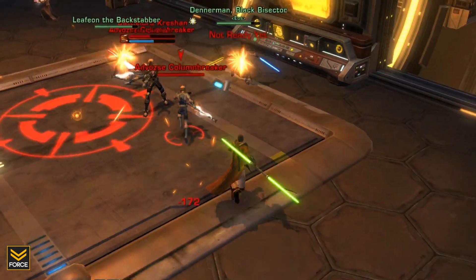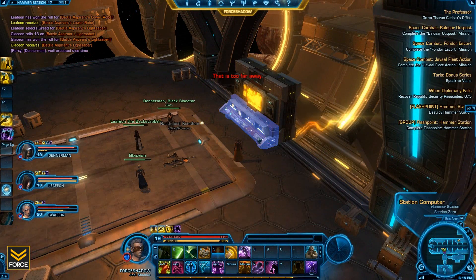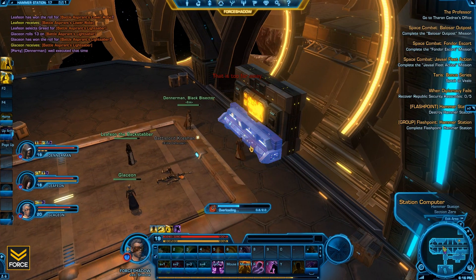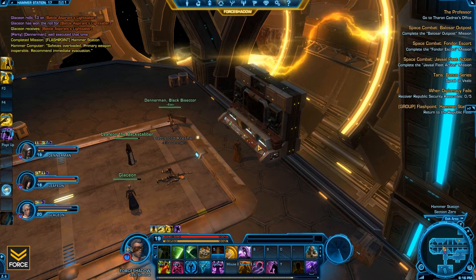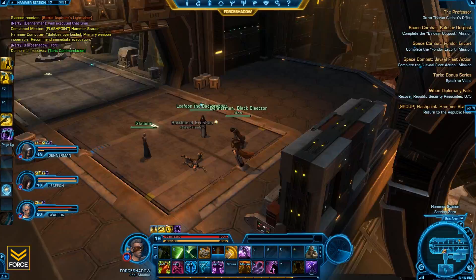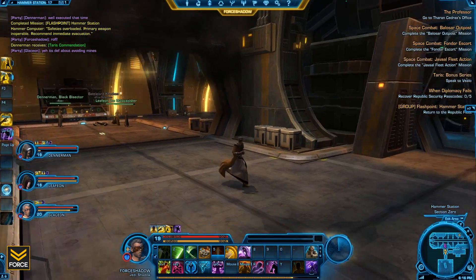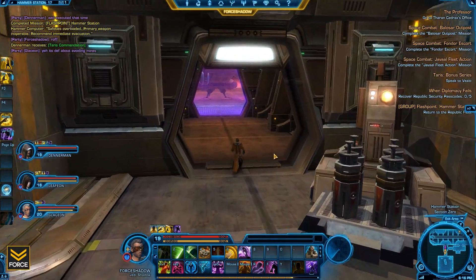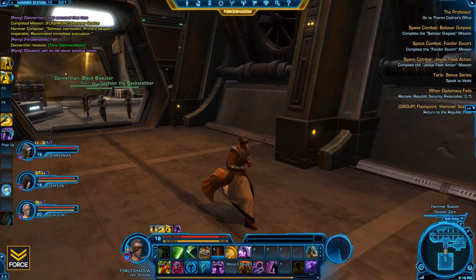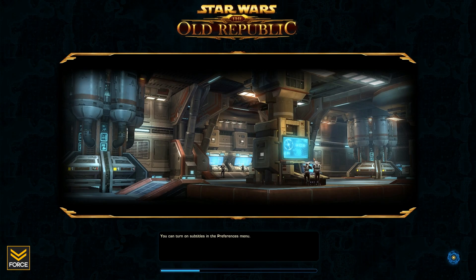That is the instance — Hammer Station. I just wanted to give you a little walkthrough and a couple of tips based on my experiences so you'll be better prepared when you first come upon it. Stay tuned for more Star Wars: The Old Republic coverage — I'll be doing more flashpoint coverage and also taking an in-depth look at PvP. Thanks so much for watching, and as always, if you like the content please subscribe. Keep watching and keep owning.